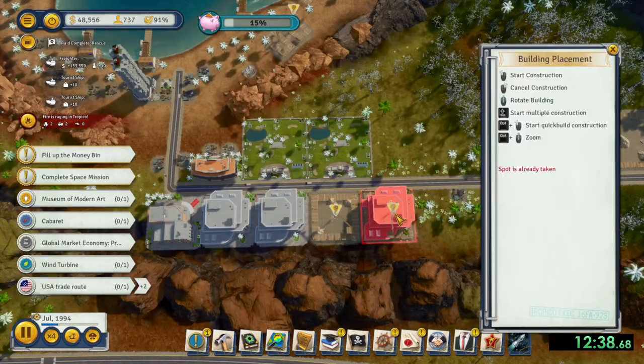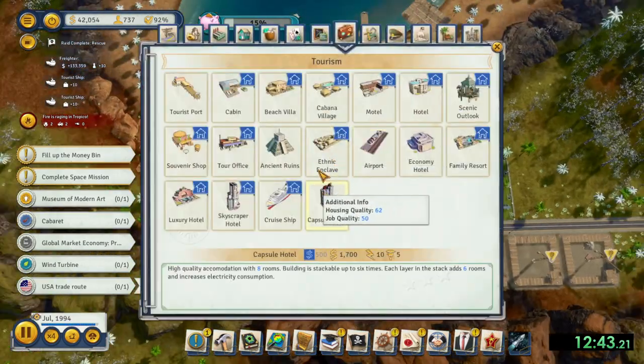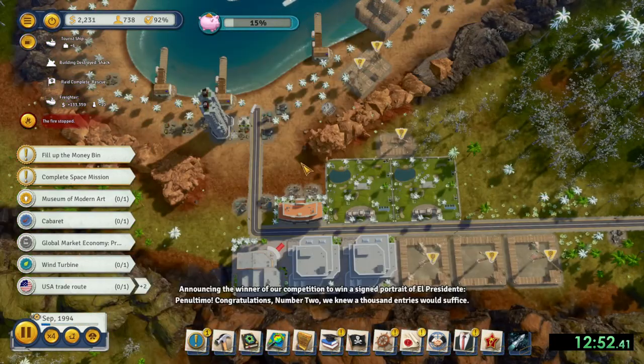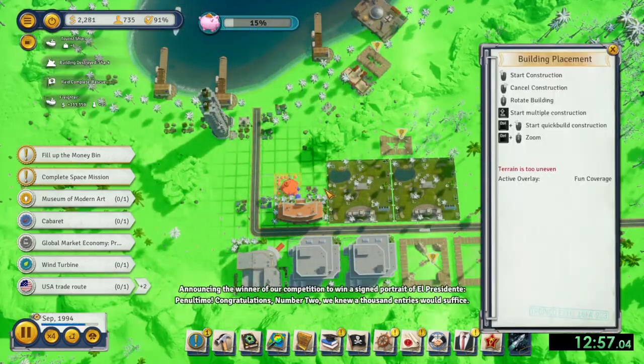When you have the money, build the fusion reactor, as it provides electrical power, and you're going to need to build it anyway near the end of the mission.